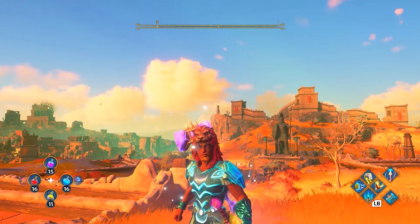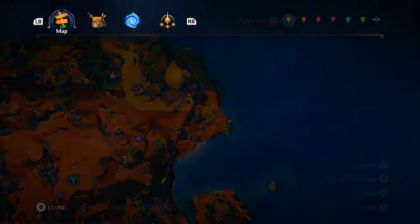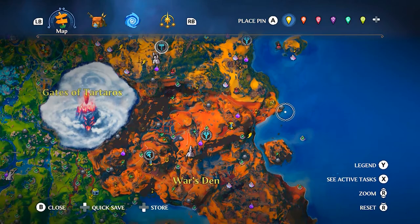First up we have the War Horse. This is basically just like a normal horse but it's covered in armor and it looks absolutely amazing. In order to get this one you will have to unlock this area called the Wars Den, which is right up here on the edge next to the sea.